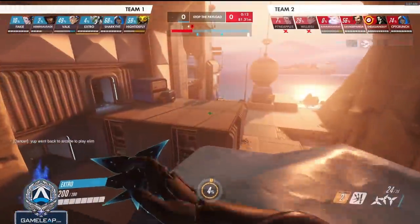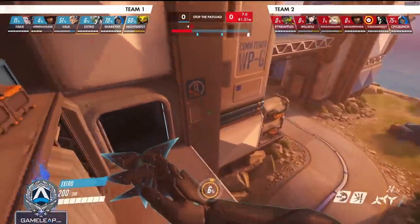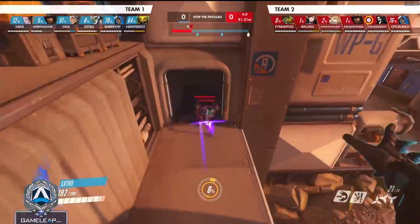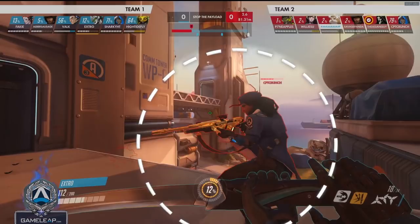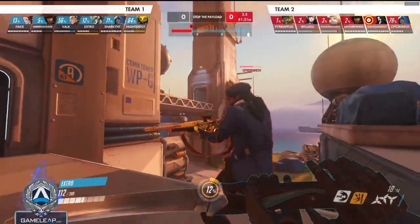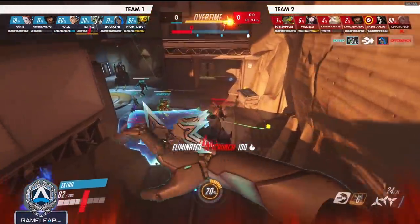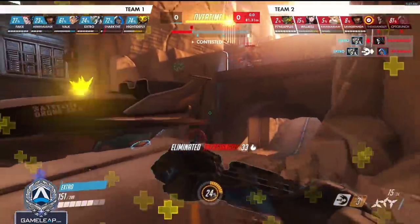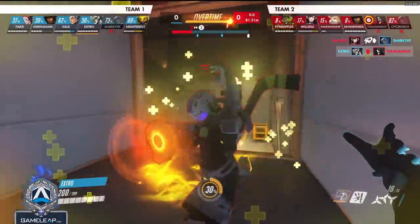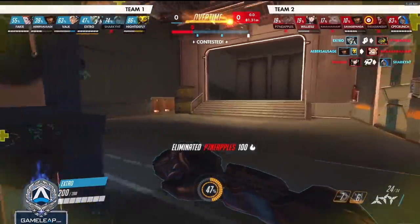With 14 seconds left, I just want to make sure the enemy team can't touch the point — and if they can, I want to use that opportunity to get picks. I'm looking for staggers and stragglers. I see this Ana and try to replicate the exact same play: I put a lot of pressure on her, put my reflect right in her face, then dash through her for a free kill. With a numbers advantage and enemies pouring in, I easily focus isolated targets — this Reaper and Lucio — winning the teamfight and moving on to the next round on attack.